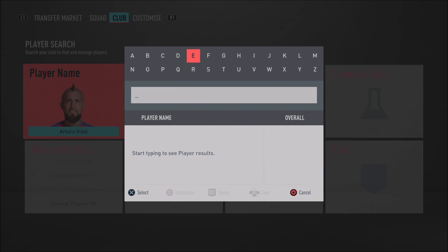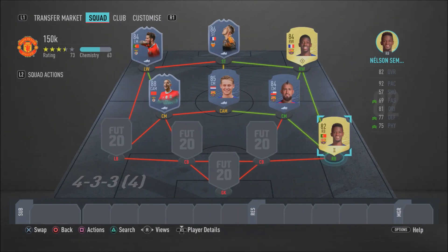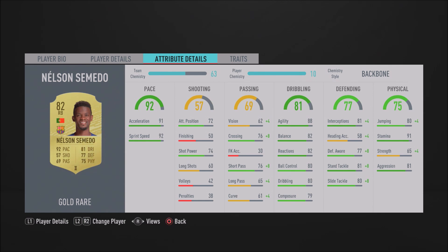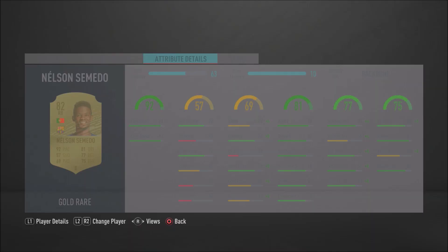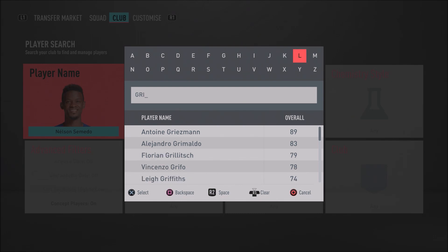In the right back spot we have Semedo — one of my favorite right backs. I was using this guy in pretty much every single team before I got Footlettis Madquit. He gets a strong link to Marquinhos. He's got 4-star skill moves, he's a speed star, good defensively, very agile, and not bad going forward either with decent dribbling and passing. Semedo is just absolutely insane — one of the best right backs you can get in FIFA 20, and he'll remain one of the best even when Team of the Season comes out.